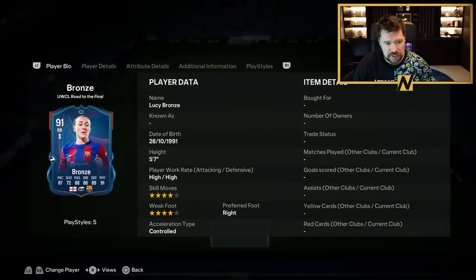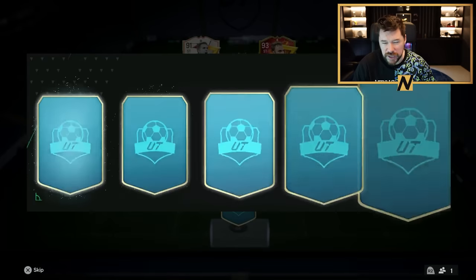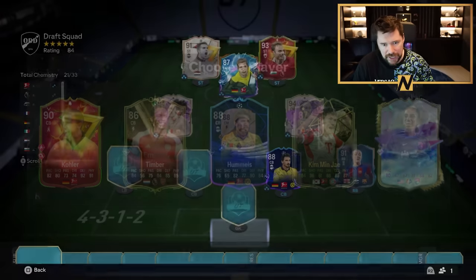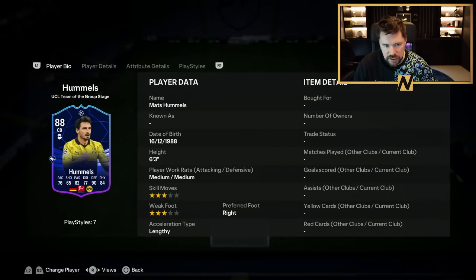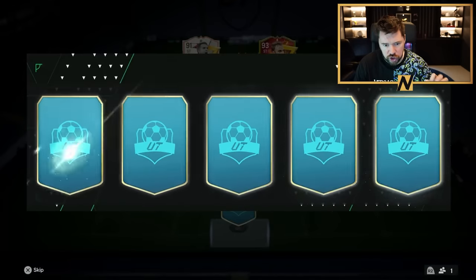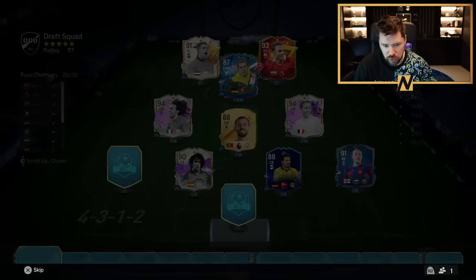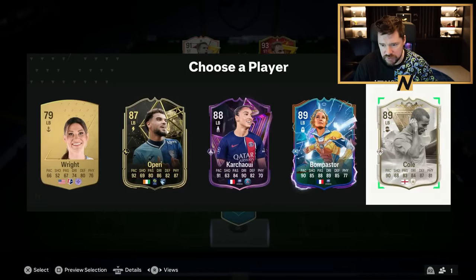Lucy Bronze can certainly come in here — it's a UWCL Road to the Final, which is very nice. If we can get on a battle Team of the Season, that'd be very nice. We can use Hummels — really good with Ricken. He's 88 rated, a Team of the Group Stage Hummels. Other than Koller, Hummels is the highest rated — the chemistry is just already there. We're only one Ultimate Birthday icon duplicate so far. We will certainly take future stars Carlos Puyol and in at left back we'll go with Centurions Ashley Cole.